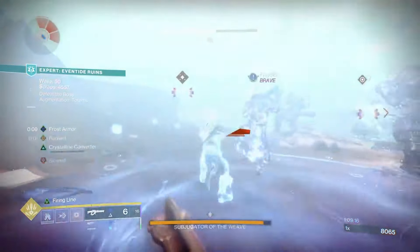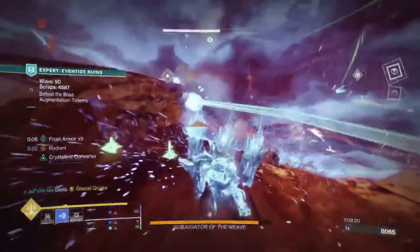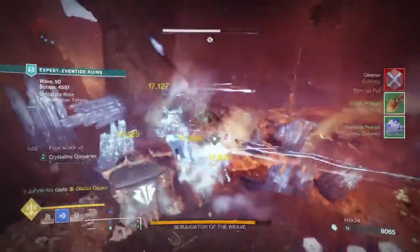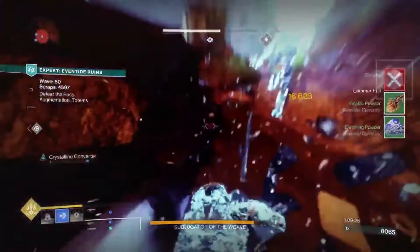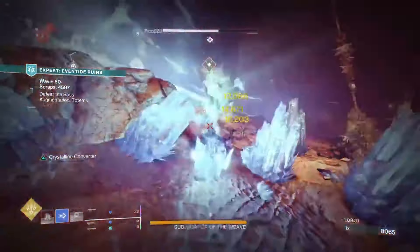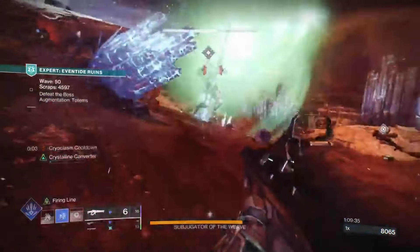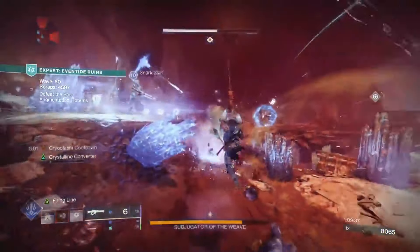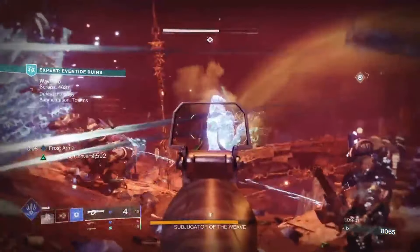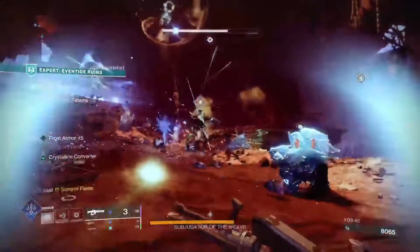The amount of survivability you have and damage you can put out is great. The Stasis Super is actually really good — probably the best damaging super over time for the Titan right now. Thundercrash is going to be the best burst damage, whereas this one takes a little longer but you can do really good damage, absolutely crowd control as much as you want, and you really never have to worry about dying. I like that combination and I'm a big fan of this build.